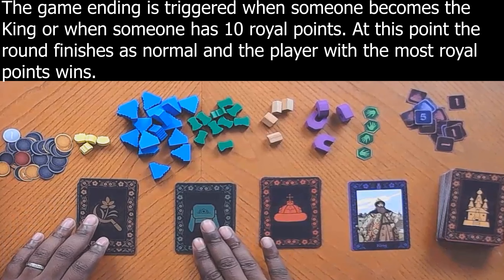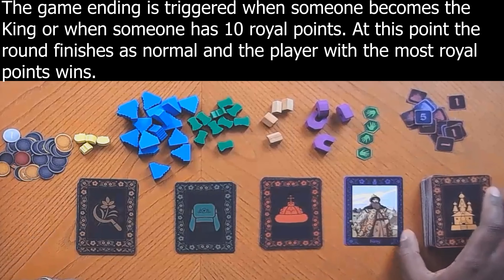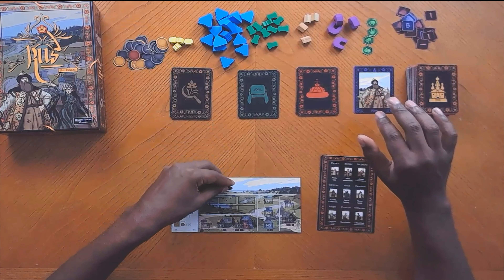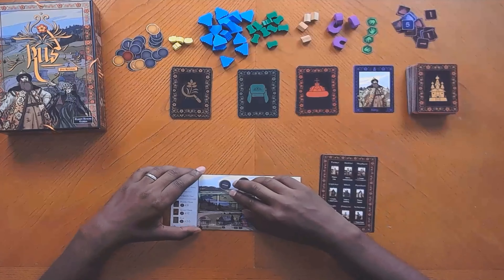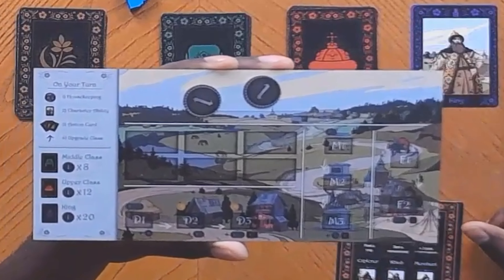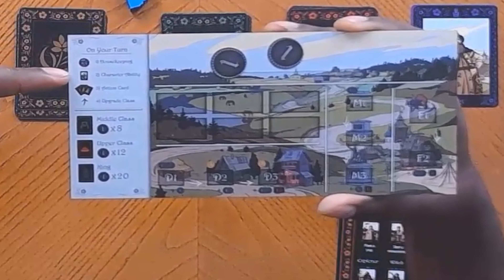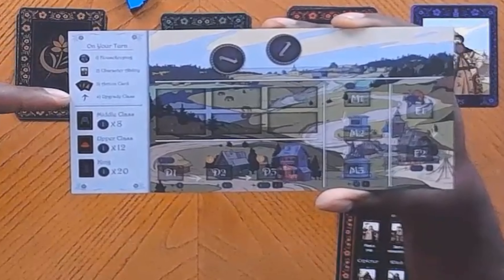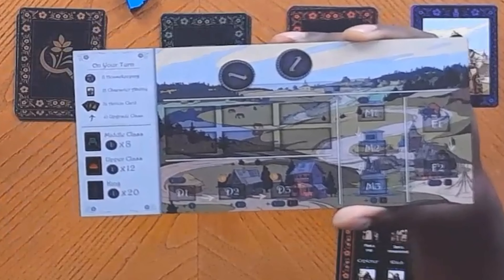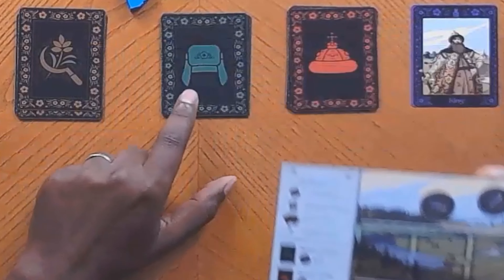So these are all the elements in Roos. You have your money, which comes in ones and fives, and negative ones if you go into debt. These little golden sacks of gold represent a merchant shop. These represent monuments. These represent crops, and your dasha or your house. This represents a festival. And then these are royal points, which come in denominations of ones and fives.